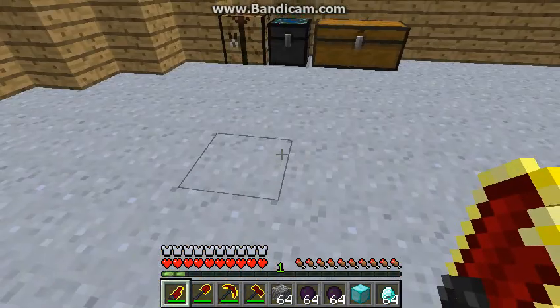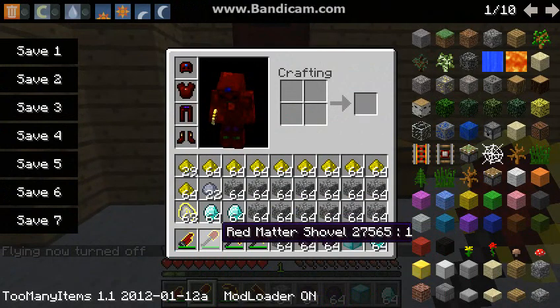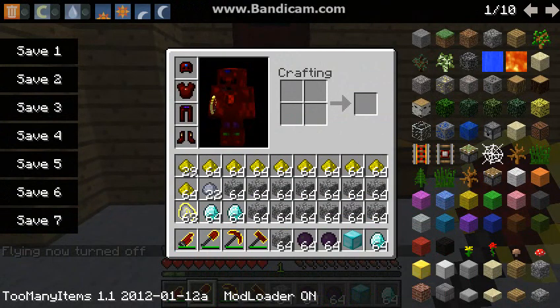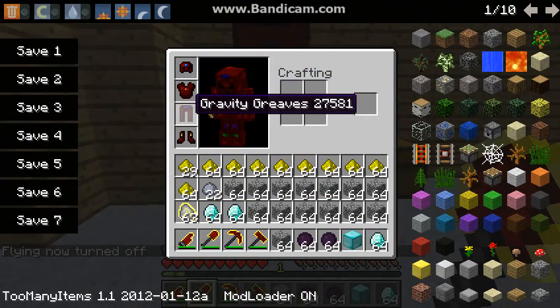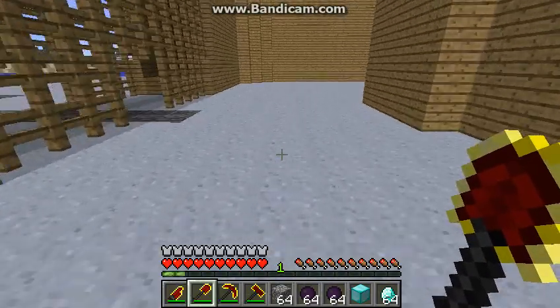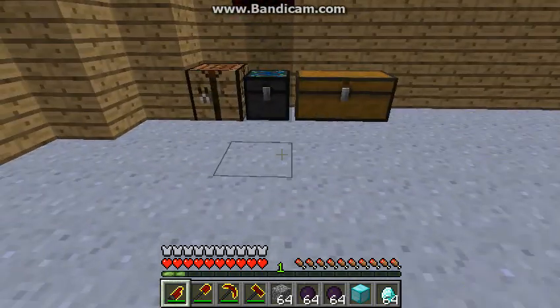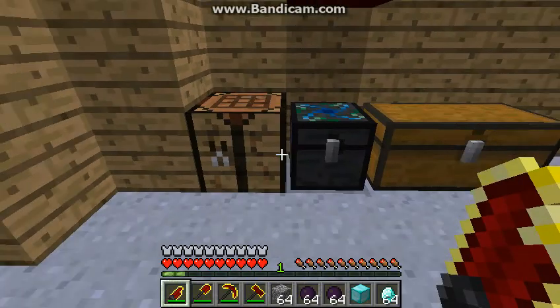Okay, well that's that. And then I've got a red matter shovel. And this is Abyss Helmet, Infernal Armor, Gravity Grease, and Hurricane Boots. Now for some reason the Hurricane Boots don't work — I'm not sure why — but they all have special power-ups.